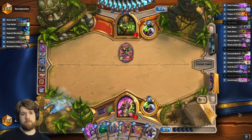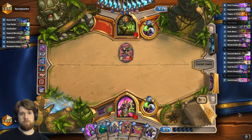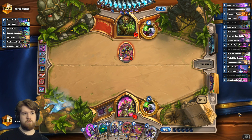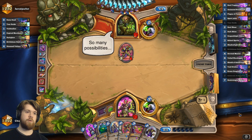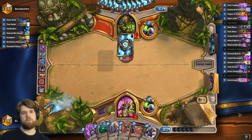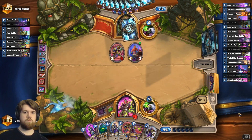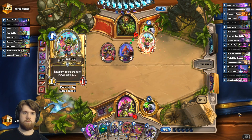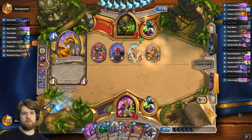So I know he has another brittle bone destroyer, he has an expired merchant, two 4-4 dragons, and two more raised dead cards which I'm not a hundred percent on. Okay, that's one of the unknown raised dead cards.